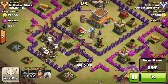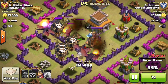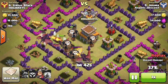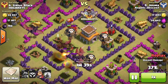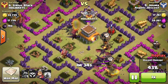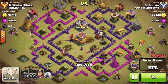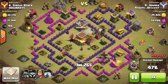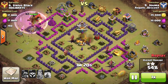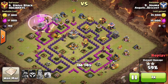Before the clan castle troops arrived, those two air defenses were already taken care of. One thing that worked out nicely was the balloons absorbing a lot of the bombs — two or three bombs went off already, plus one air mine and two air bombs. This kept my dragons' hit points up for longer. Another air mine hit a balloon, so without those balloons distracting the bombs, this probably would not have been a three-star.